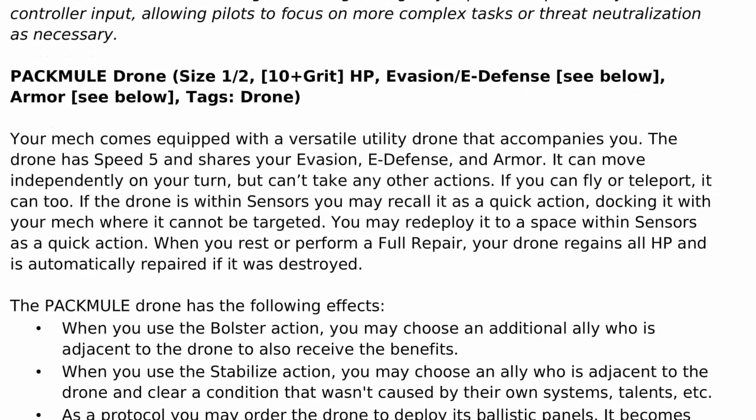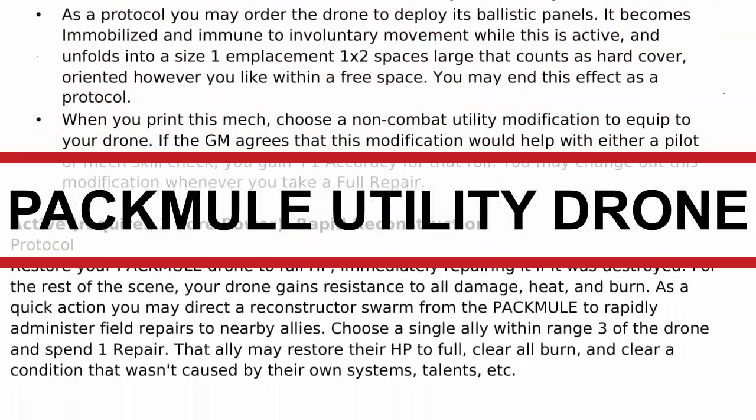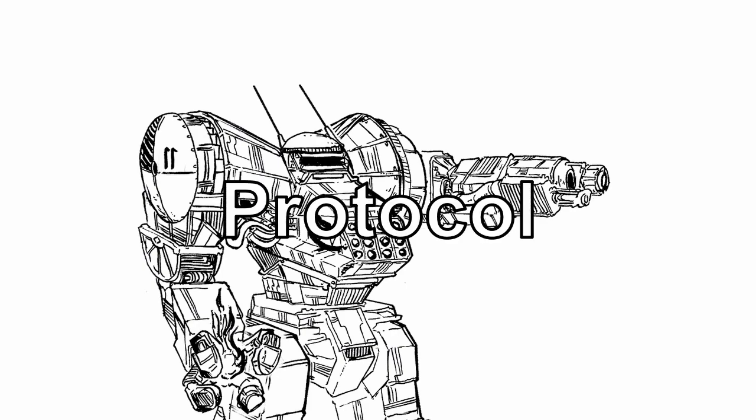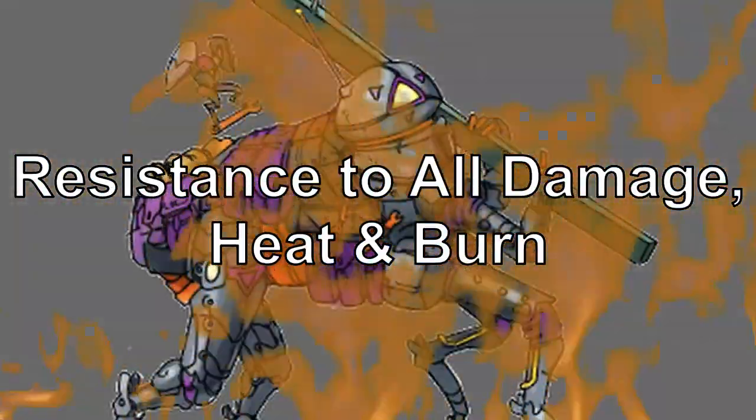As for its core power, Agrippa can activate rapid reconstruction with the pack mule utility drone. Upon activation as a protocol, the pack mule gets repaired to full health, even if it's destroyed. For the rest of the scene, your drone gains resistance to all damage, heat, and burn.